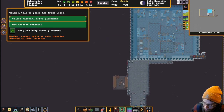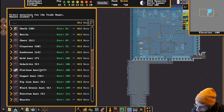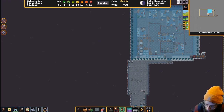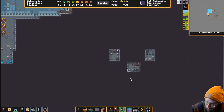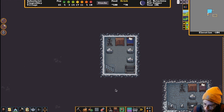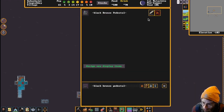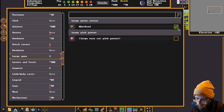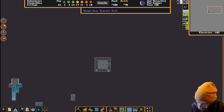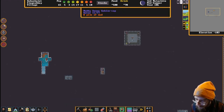We have 17 platinum bars - I don't know quite how that happened. We need three for the trade depot, so let's make a platinum depot. A decent dining room requirement has been met, but the quarters aren't decent yet. Assign a new display item - diorite toy boat, sweet! We got a goblin cap growing up there. The gem is placed - the kid is so happy. We got a lot going on.